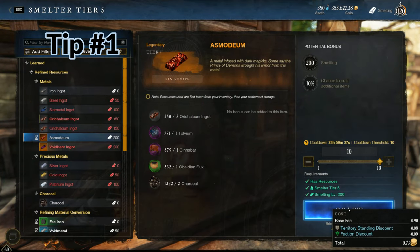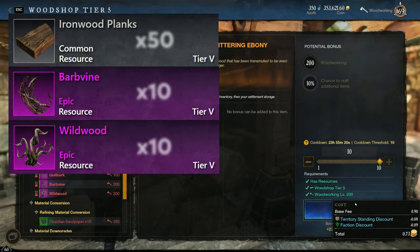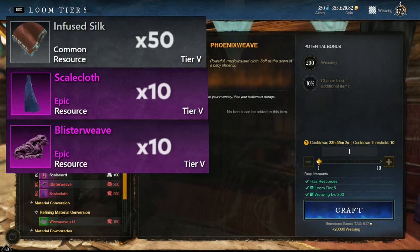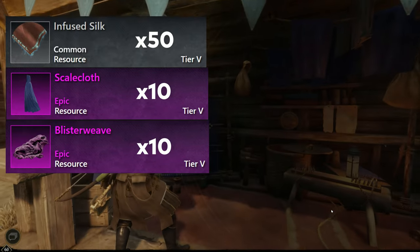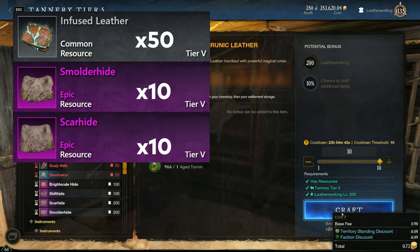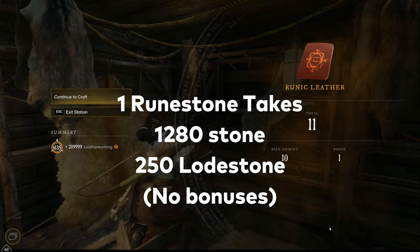The first tip might be obvious, but it's too important to glance past. Be prepared with cooldown materials. This means having enough infused leather, infused silk, oricalcum ingots, and ironwood planks in order to make your cooldown materials each day. Runestones seem to be optional right now — it's the only resource where the cost to make them can actually exceed the cost of selling them.